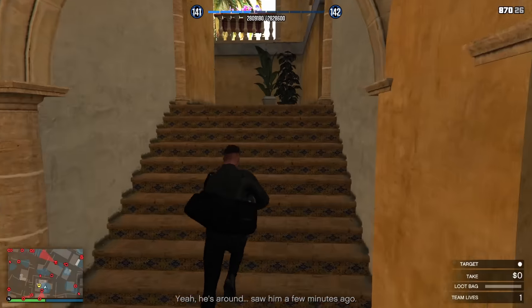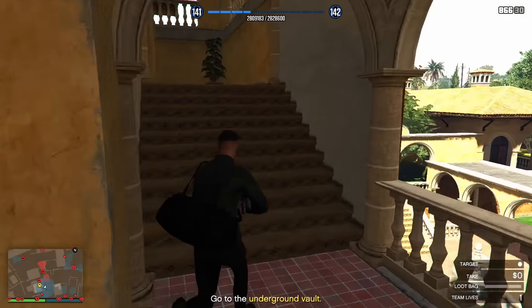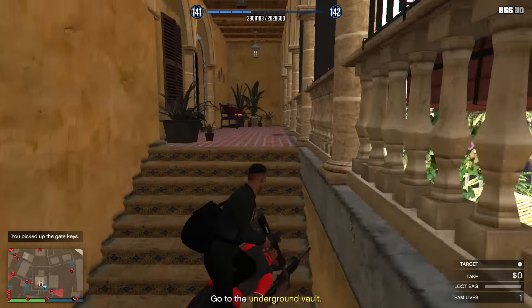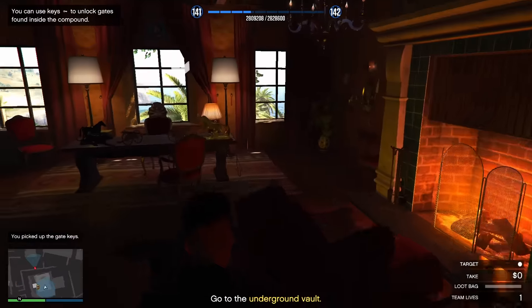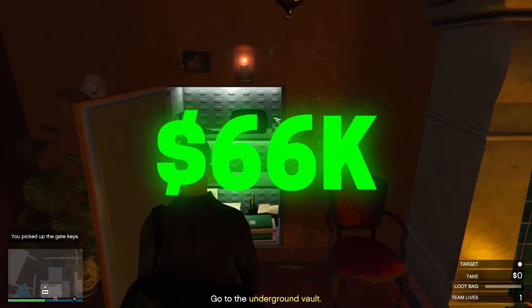Over here you will see the first guard that you want to take down. Go up the stairs where you will find one more guard to take down. If you're lucky by now you will have found the gate keys. Take some extra cash out of the safe — in my case I ended up getting 66k.